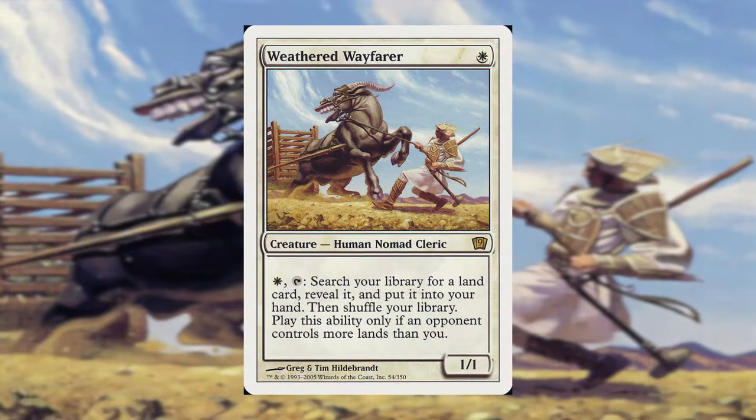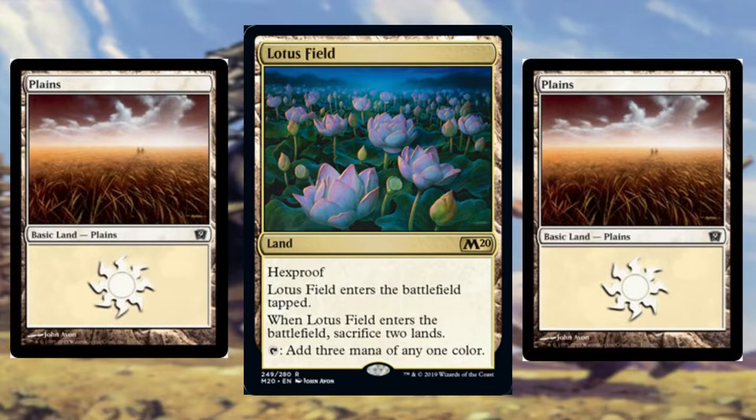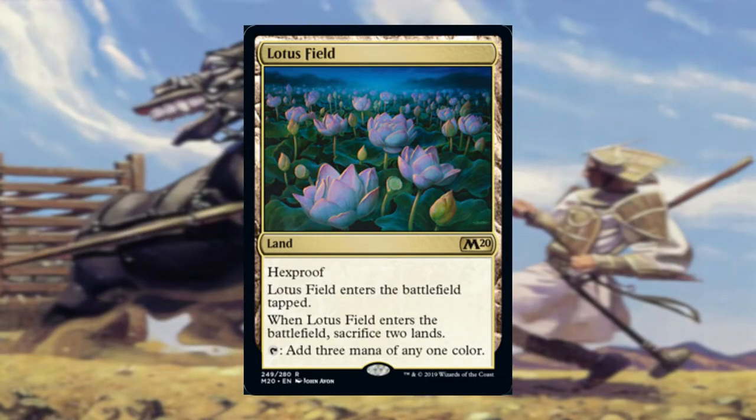While this ability still has the requirement that an opponent has more lands than you, this isn't something that is that hard to have happen most of the time, especially in mono-white. A personal favorite target of mine for the Wayfarer is Lotus Field. After I get that land, I play it, sacrifice two other lands, and keep the Wayfarer's ability relevant all while having a protected mana source.